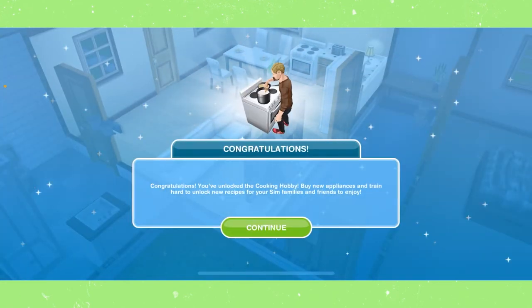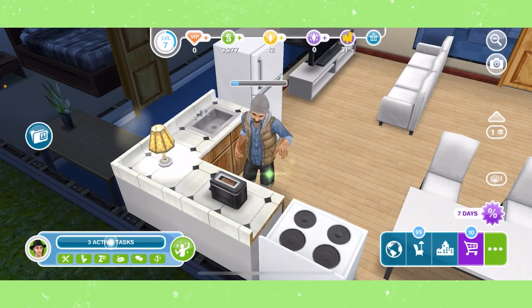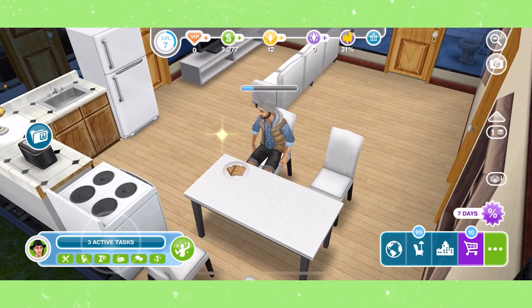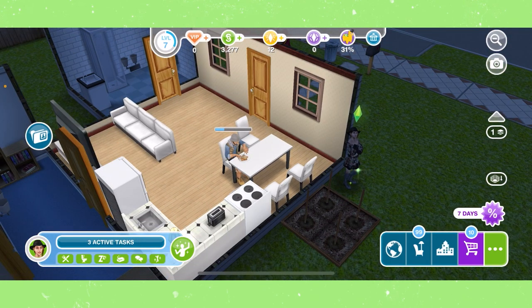Congratulations, you've unlocked the cooking hobby! Buy new appliances and train hard to unlock new recipes for your sim families and friends to enjoy. The next quest is Money Grows on Trees, which is a very short quest. That's it for this video — I hope this helped you complete the Breadwinner quest so you can move on to the next one. I plan on continuing the series, so stay tuned. Make sure you subscribe, turn on post notifications so you never miss a video. Thank you guys so much for watching and I'll see you in the next video.